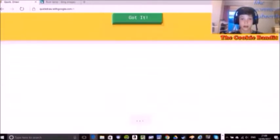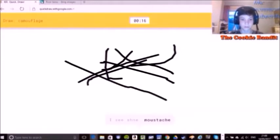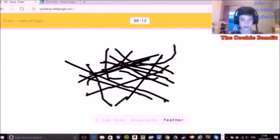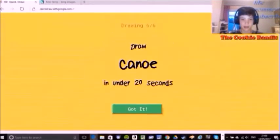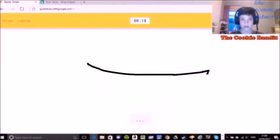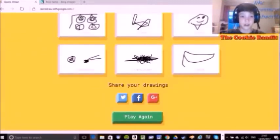And frozen. Camouflage — apparently everything's camouflage. You know, I see shoe, or mustache, or feather, or pineapple. I know, it's camouflage. Canoe. I know, it's canoe — that was the greatest canoe I've ever drawn.